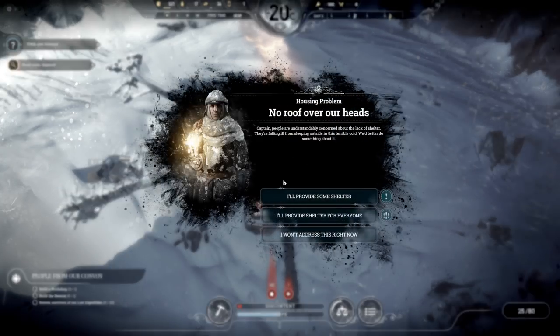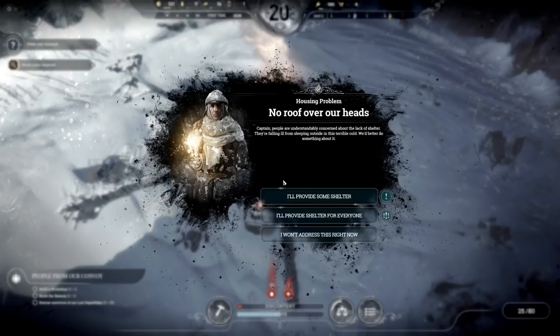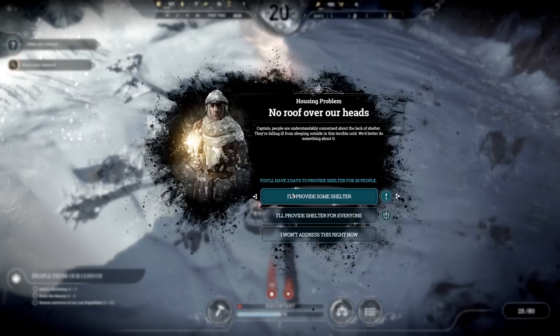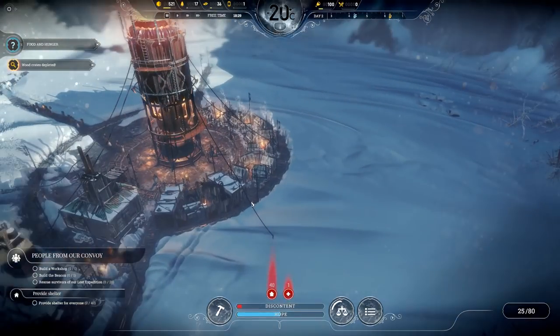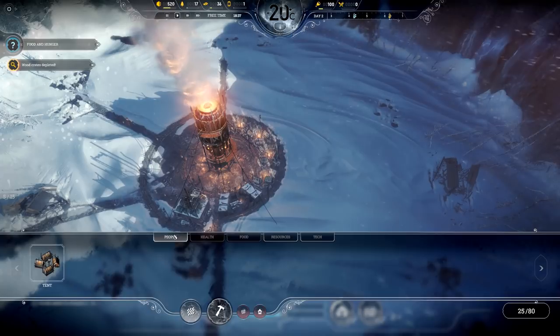What do we got here? 'No roofs over our heads, captain' — people are understandably concerned about the lack of shelter. They're falling ill from sleeping outside in the terrible cold. We have to do something about it. I'll provide shelter — I'll have two days to provide shelter for 20 or 40 people. I'll be able to provide shelter; I can do one right now.